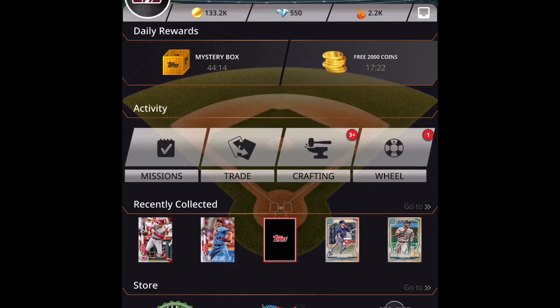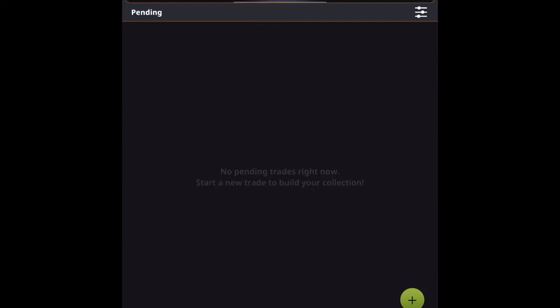The first way we're going to look at doing a trade is under the activity section — you're going to see missions, trade, crafting, and wheel. You're going to select trade underneath that activity, and once you click on trade you'll notice it takes you to trades and pending trades. It shows no pending trades right now for me.